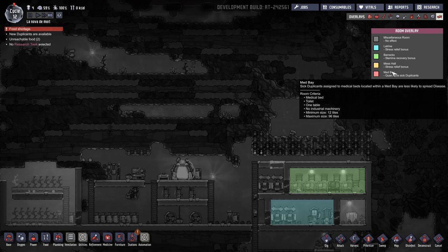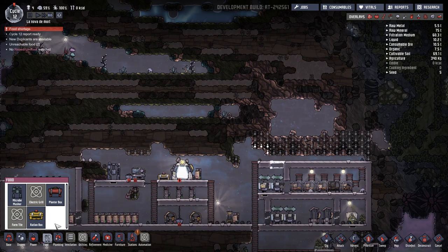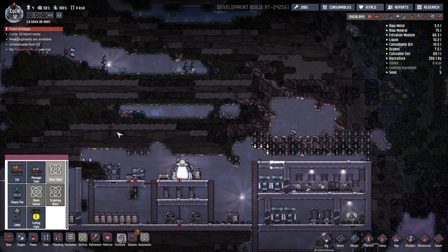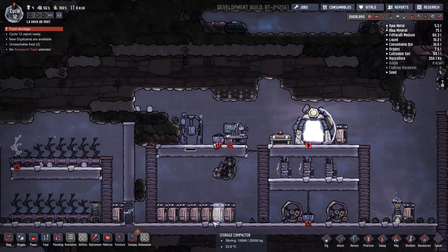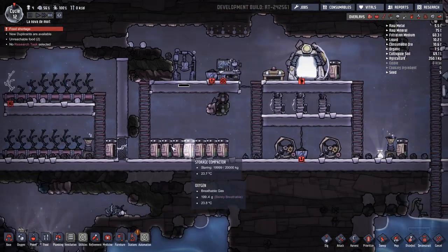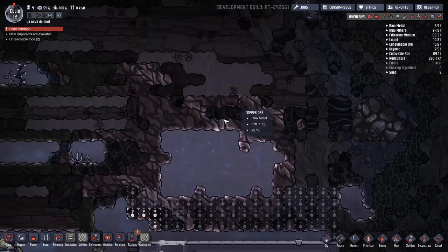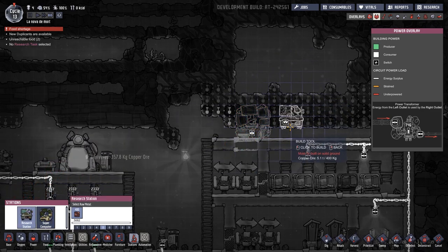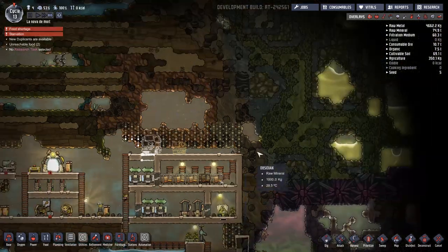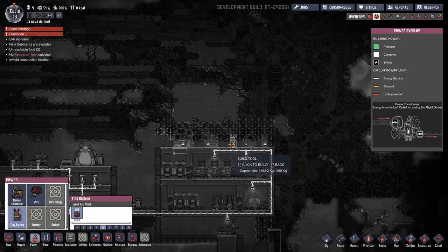To make a medical bay we need a whole list of things - toilets, tables, medical beds and stuff like that. The tables they speak of are in fact these mess tables, and those are the ones we've got to work towards. I was clearing out some space for a super kitchen we're going to have here. I'd like to have a kitchen area here, research here, and then med bay above that. We can probably put a supercomputer there and a research station over here. I think it would make sense to break this here and have power on this side.